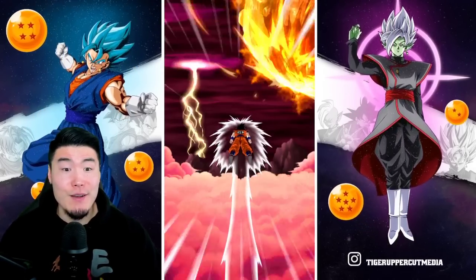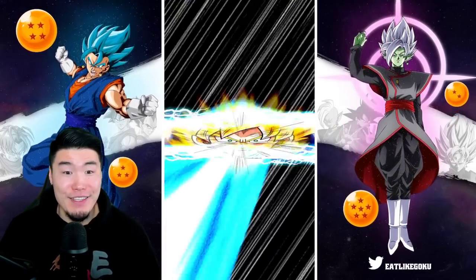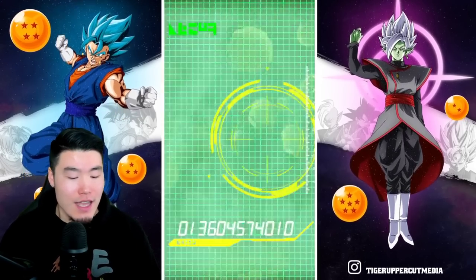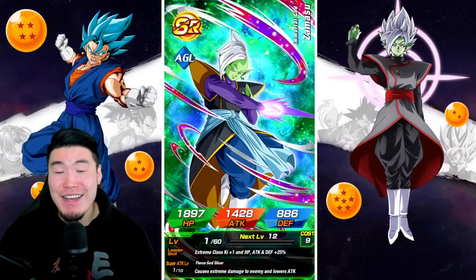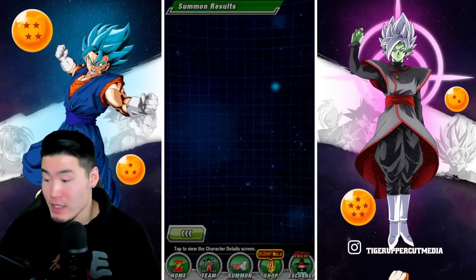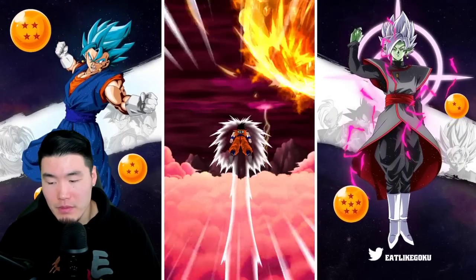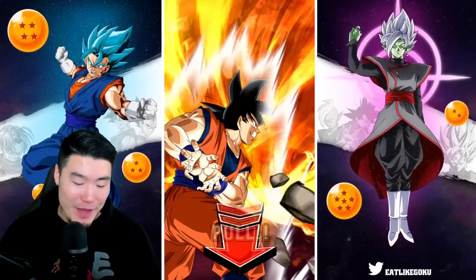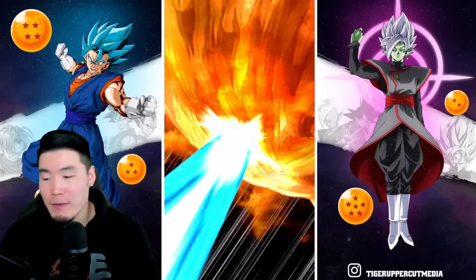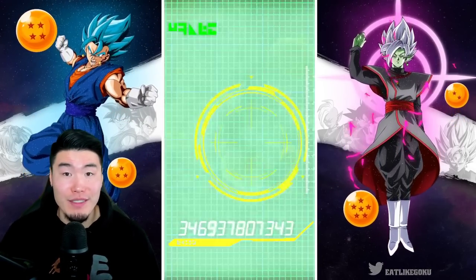If I can get away with just spending the tickets, get my one Fusion Zamasu, and call it a day, that would be awesome. But if you've been watching my recent summoning videos, you'll know that my luck has been just terrible. The last time I pulled a new banner unit — and I'm summoning on every single banner — was probably Pan. So it'd be pretty nice to get Fusion Zamasu today. He's definitely one of the releases for this year that I've wanted the most, and it'd be a good way to end off 2022.